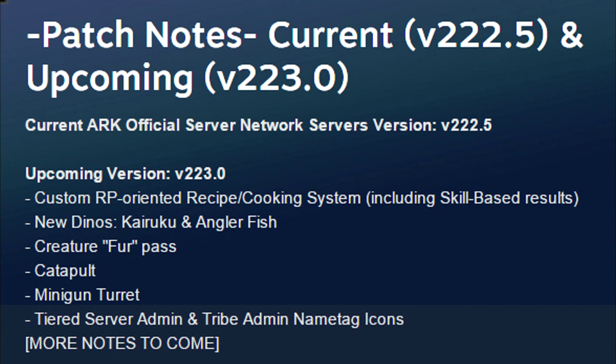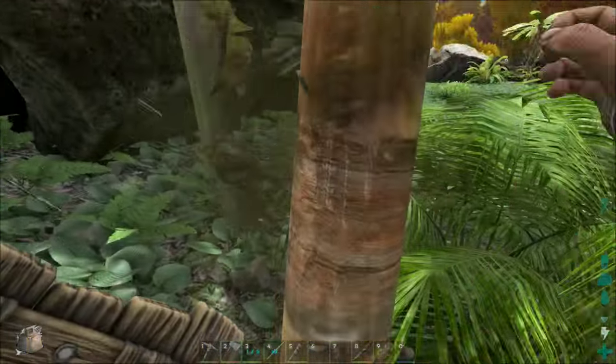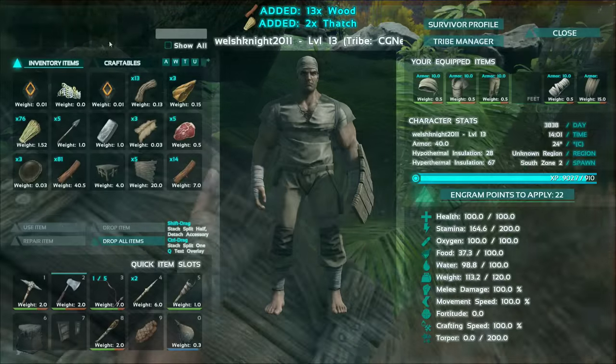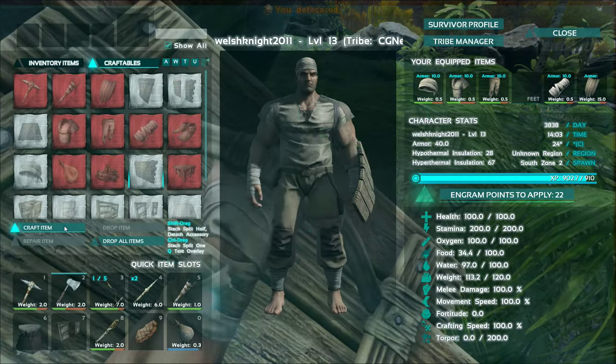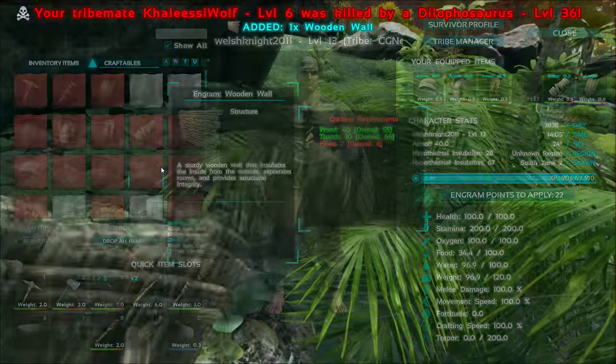Alright guys so that's pretty much it for the upcoming version 223 list. As you can see it says more notes to come — I'm just covering the ones that are on here now. You'll obviously have to check yourself for the more notes to come over the next few days.